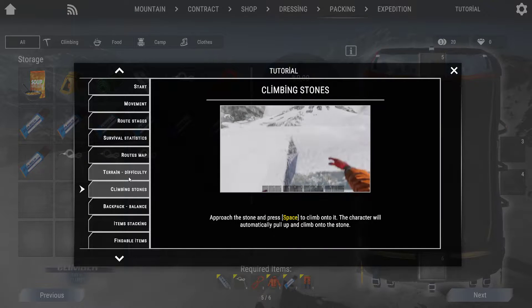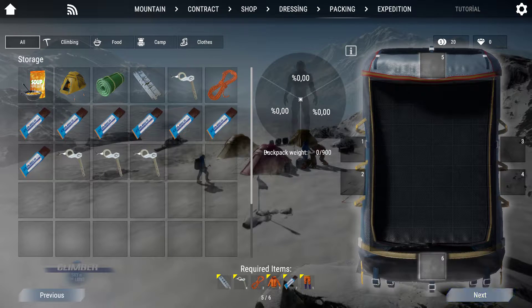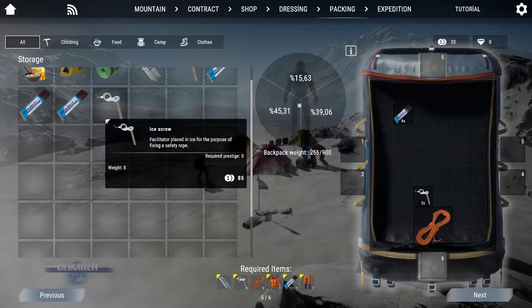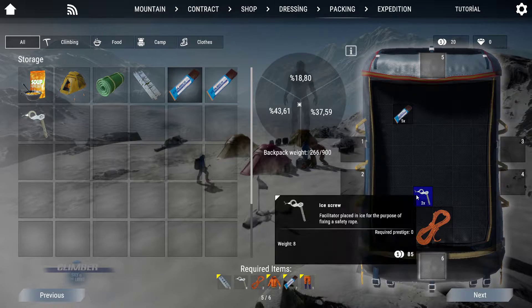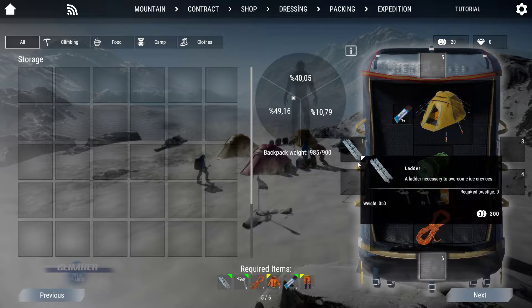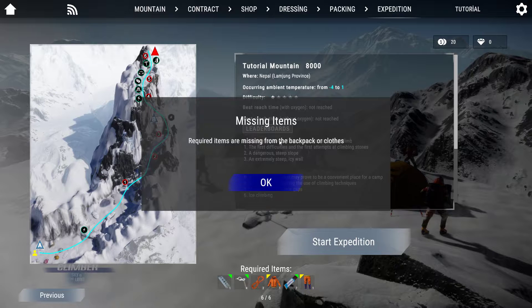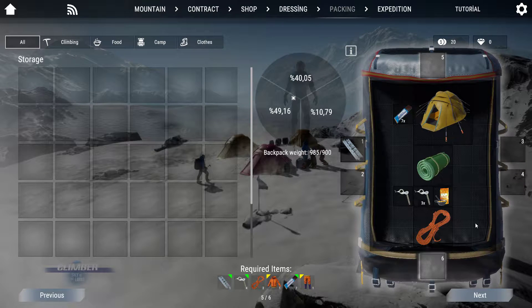Packing. And some tutorials with video and description here. That's my backpack here, and there's a backpack weight. So, start expedition. Required items are missing from the backpack or clothes.